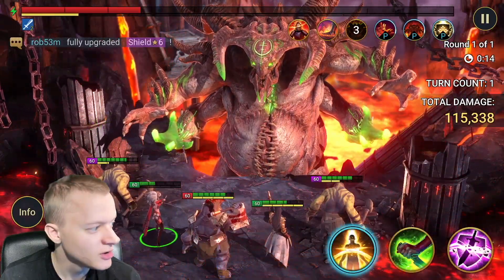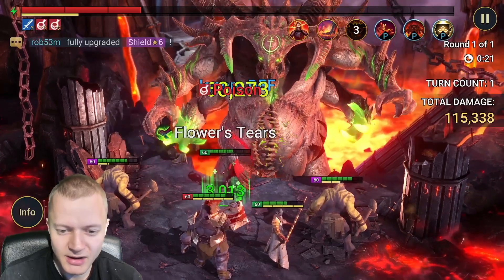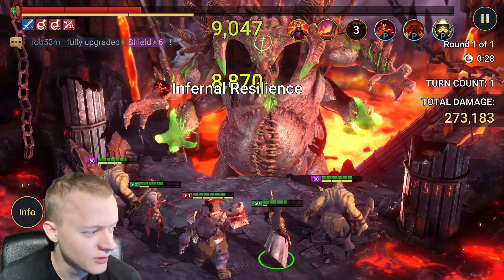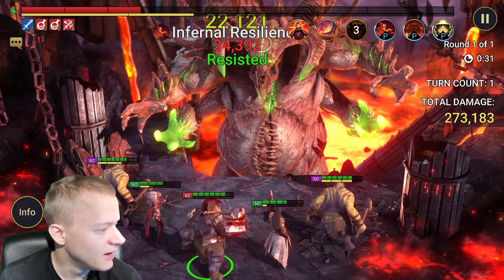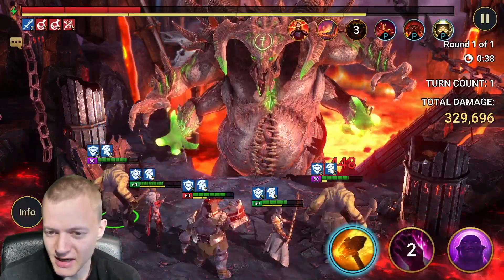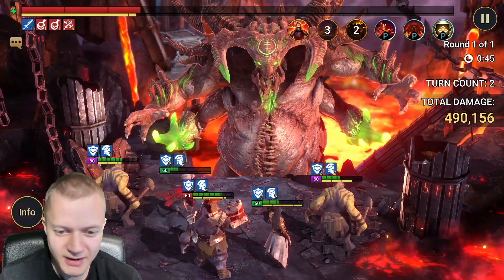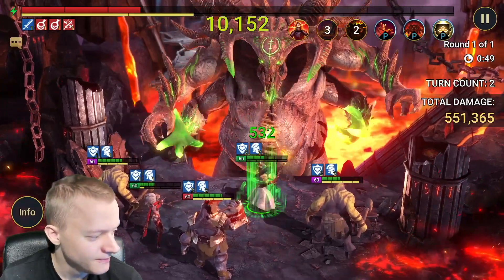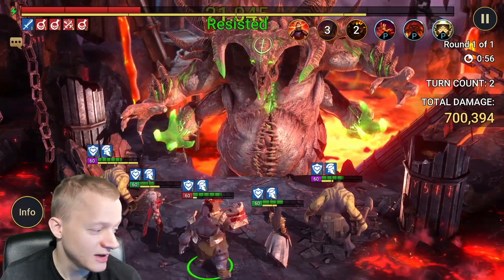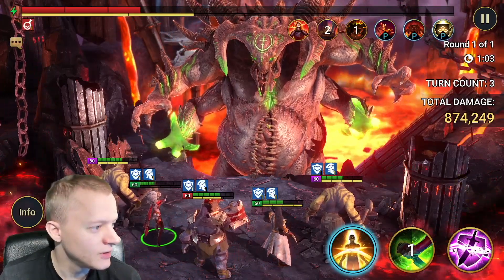Both Man Eaters do Attack 2, then the boss does his AOE. Then Fein uses her Attack 2. Naturall does Attack 1, Skull Crusher does Attack 1. Then the first Man Eater does Attack 3, the second Man Eater does Attack 1. Then the boss does AOE number 2. Then Fein does Attack 1, Naturall does Attack 1, Man Eater does Attack 1, Skull Crusher does Attack 1, and the second Man Eater does Attack 1 — we still have unkillable up.